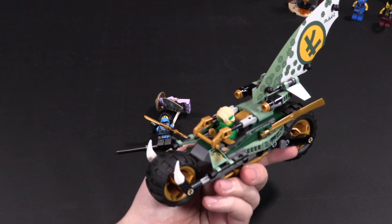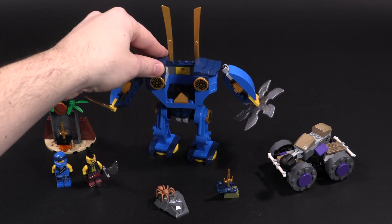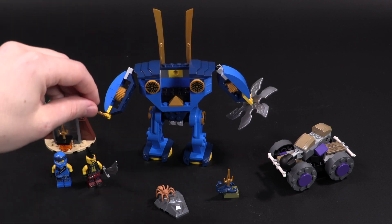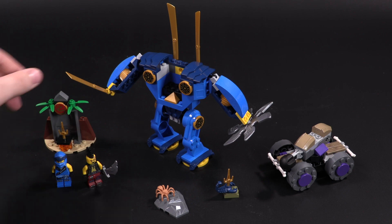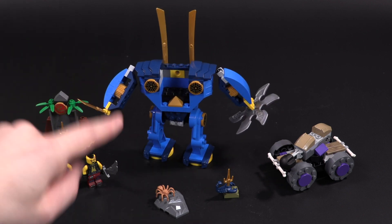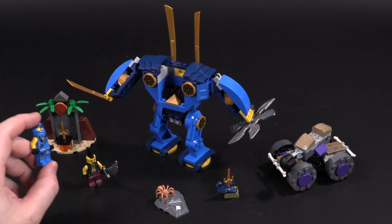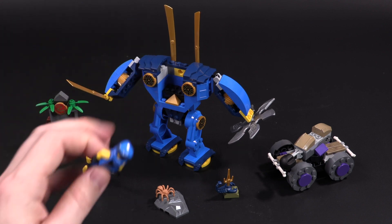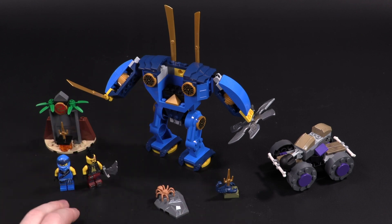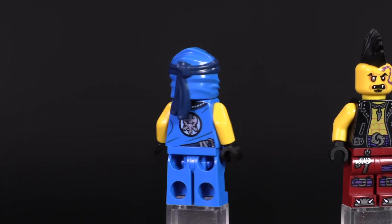That's the island wave review done — now let's check out the foreign legacy set, Jay's Electro Mech. Usually legacy sets revisit popular ones for slightly older Ninjago fans, but this one isn't really geared for older fans — it's more a fun set for the designers to revisit. The set number is 71740, 106 parts, two minifigures, and sells for $19.99.